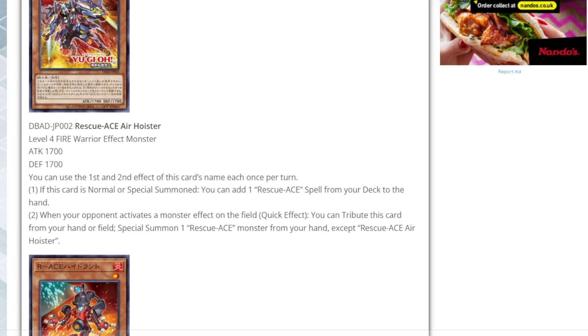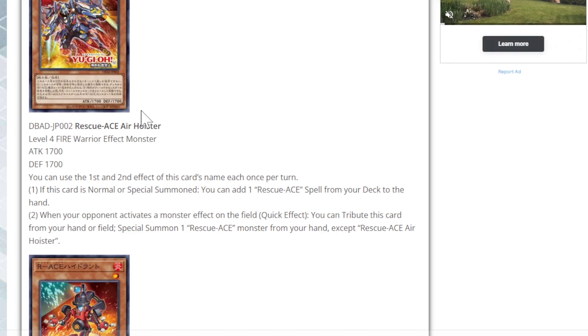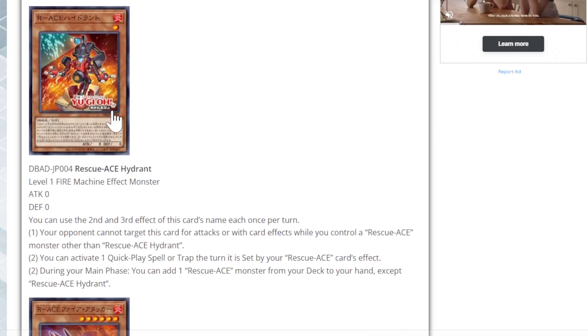The Machine Rescue Aces are the boss monsters, apart from Hydrant — which is the most important card of the deck. Rescue Ace Hydrant is a Level 1 Fire Machine effect monster with zero attack and zero defense. Most of the spells and traps gain additional effects if you control Hydrant. While you control another Rescue Ace monster, your opponent cannot target Hydrant for attacks or with card effects. Being Level 1, it's very easy one-for-one target fodder, and you can play four copies.